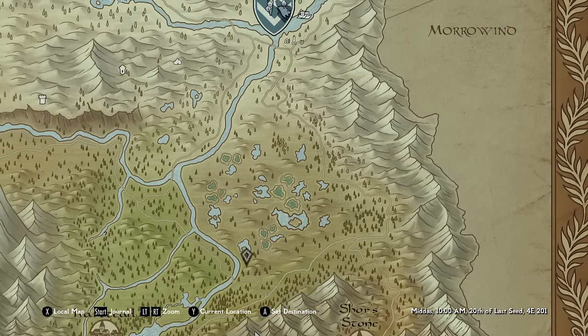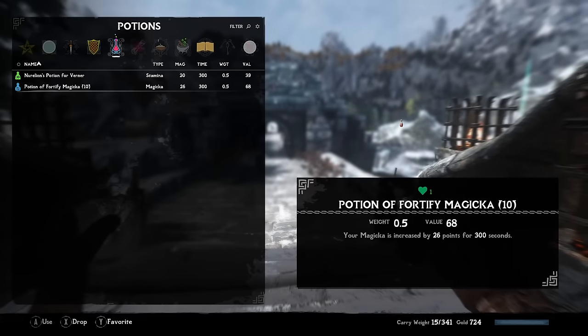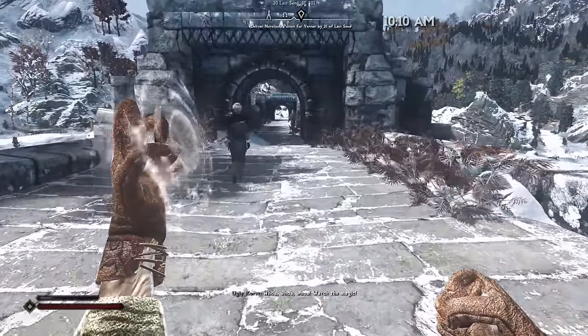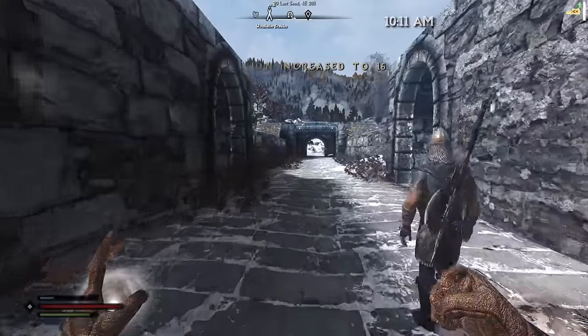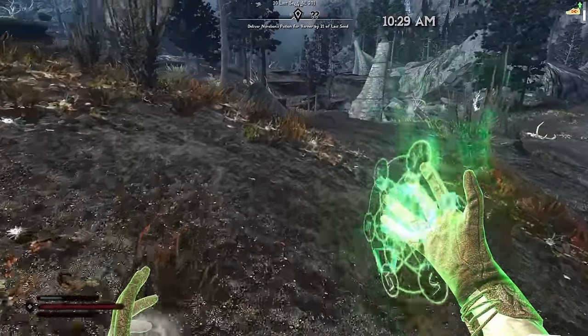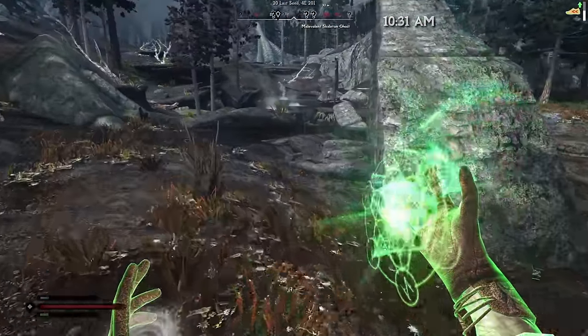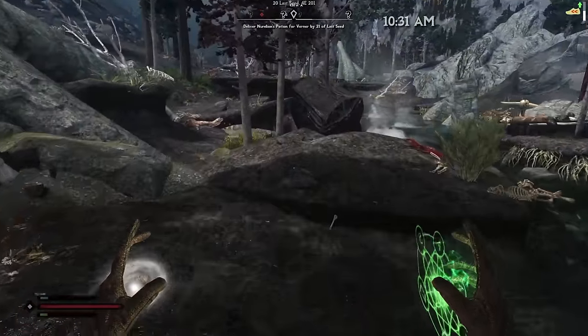This time we take a potion from Norellion's alchemy shop down to Darkwater Crossing in the southern end of the hold. We cast Windwalker to increase our speed and we're off into a new part of Skyrim. There are a lot of blips on the radar — hopefully nothing here is fast enough to catch us — so we just try to ignore them.